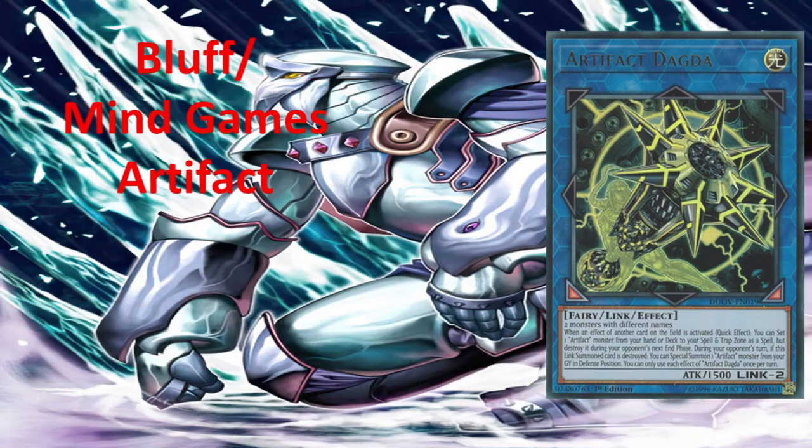The next essential skill is bluffing, or playing mind games, taught through the archetype known as Artifacts. Artifacts are the archetype that can teach you, as a newcomer, what bluffing means in Yu-Gi-Oh! The reason Artifacts are great for this is because bluffing is the whole archetype's playstyle. Artifacts are monsters that can be set as spell or traps — you never summon them directly; you always set them in the back row and play them accordingly.